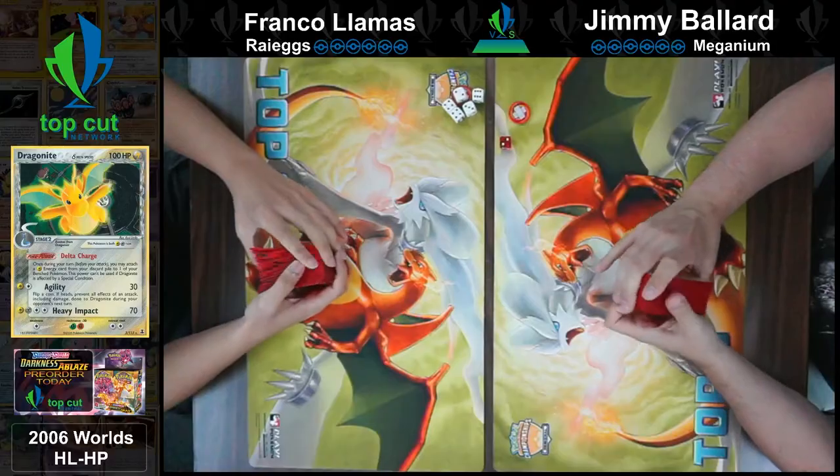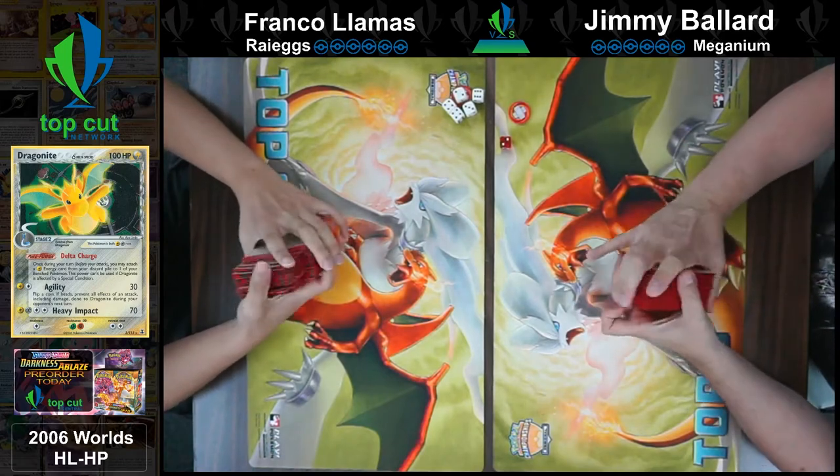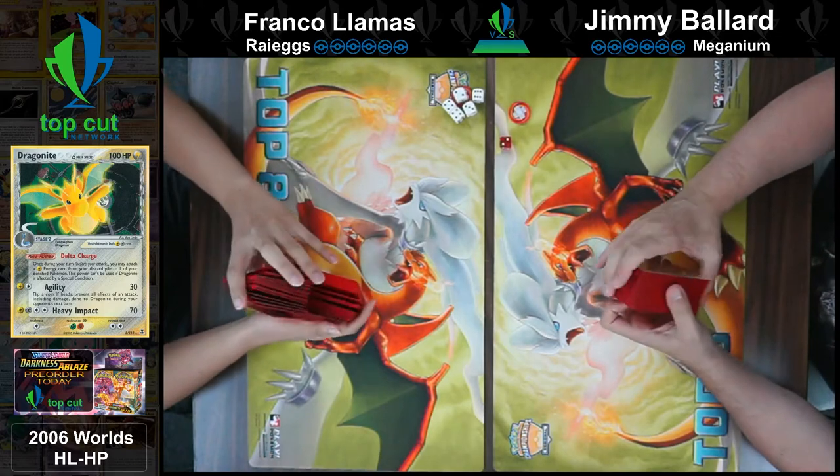Another match — we've got Jimmy versus Franco. Going to be playing the Rye Eggs matchup versus the Meganium deck. These are both Boca creations. The Rye Eggs deck was the Raichu deck that took Nationals by storm that year. Meganium is going to set up Meganiums and use Energy Acceleration to do similar stuff as the Lugia Blastoise deck does — try to use big attackers to take one-hit knockouts.